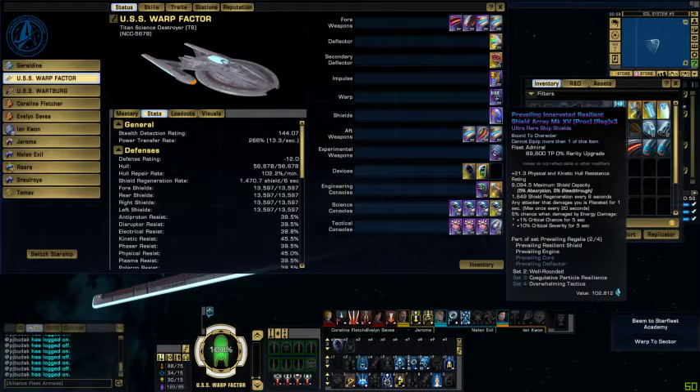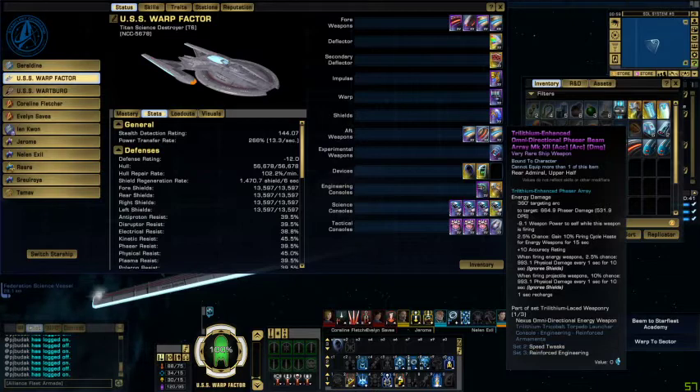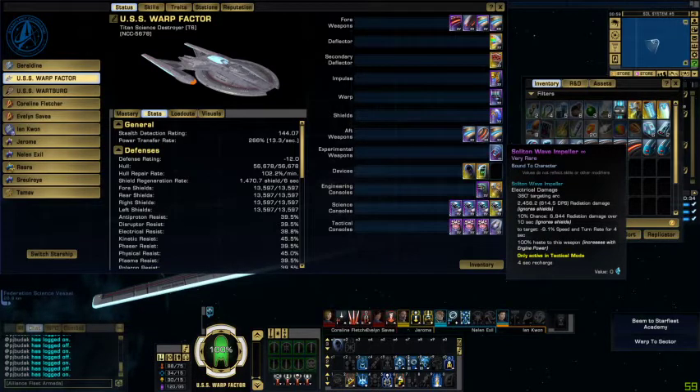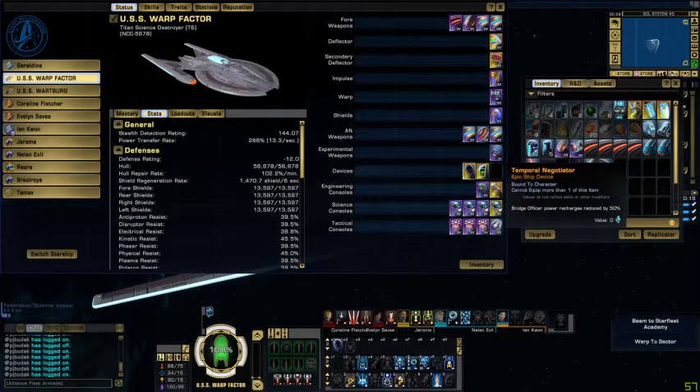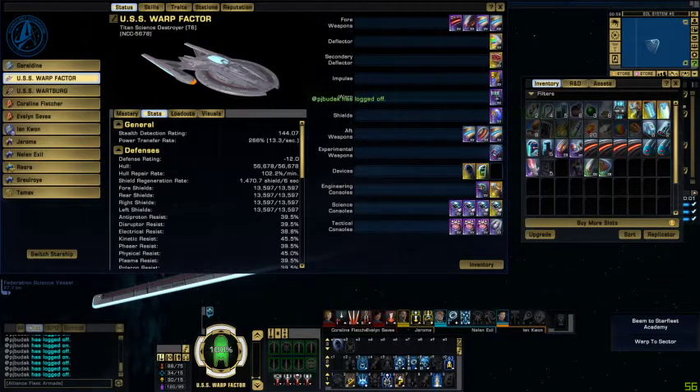For aft weapons we got more Sensor-Linked Phaser arrays and a Trilithium Enhanced Omnidirectional phaser. For the experimental weapon I still need to upgrade it, but it's the Soliton Wave Impeller — based on engine power, so if I want one of the better options... For devices we got the Diplomatic Negotiator, which is a recruit reward from Delta — if you missed that you probably won't be able to get it. Also Nimbus Pirate Distress Call, which I'm going to replace with something better.